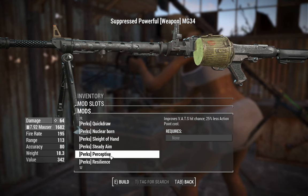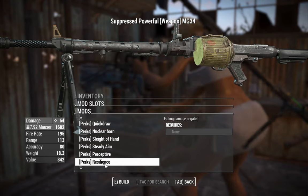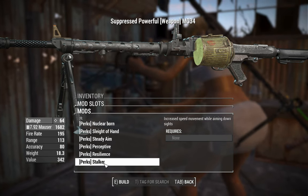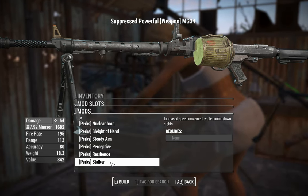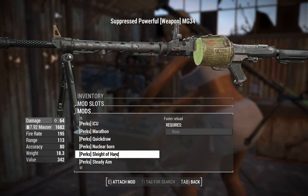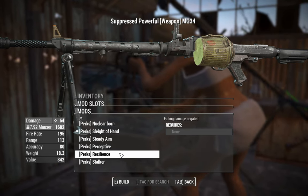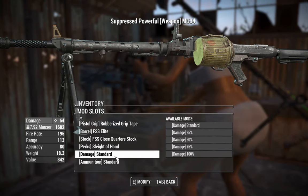There's a perk that gives an enhanced legendary effect on Perceptive — that is very, very strong. Resilience negates fall damage, though you can use Acrobat armor pieces for that. Stalker increases movement speed whilst aiming down sights. It's a tough choice overall because some of these perks are really quite good.